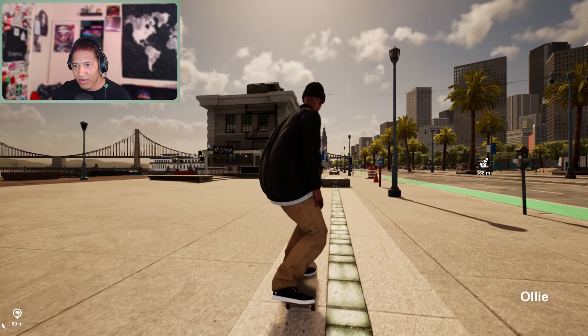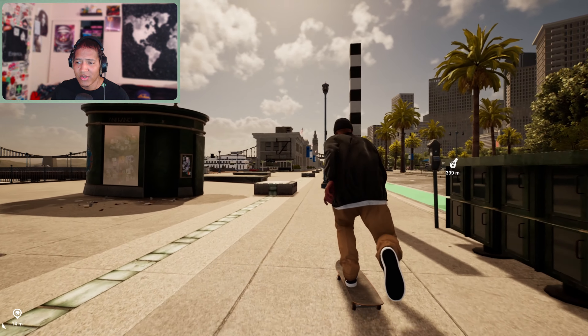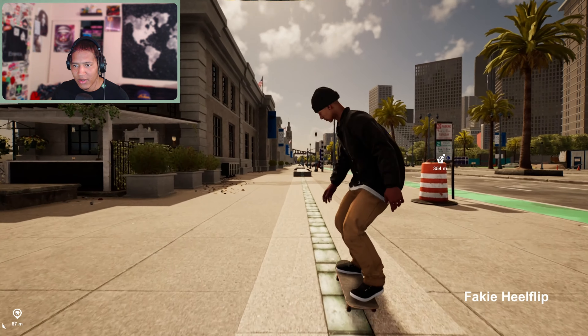Nollie heel crook — the weirdest looking heel flip. As you can see I'm just super sketch with it. I'm pretty interested to see how my progression is going to be in about a month. Coming from Skater XL to Session, it's not really that big of a switch — the controls are just a little different. You definitely have to use both sticks a little more. On Skater XL you can pop an ollie by just holding down the stick and letting go, but on here you have to hold down the right stick and then push up the left stick — so there's a lot more to it for the tricks.